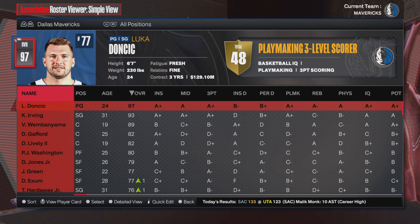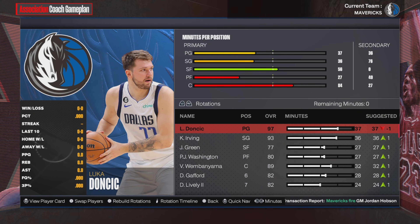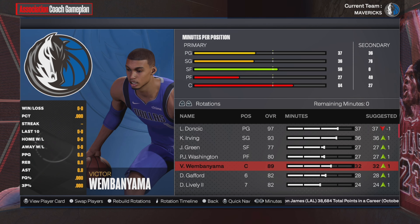Let me first show you guys the rotation before we kick into things. Here's the rotation that we're rocking here. In year number one, we have Luka Doncic at the one, Kyrie Irving at the two, Josh Green at three, PJ Washington at the four, and Victor Wembanyama at the five.